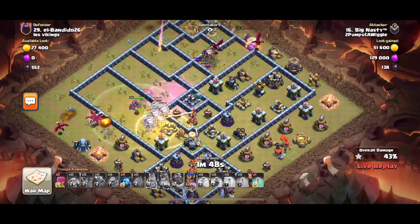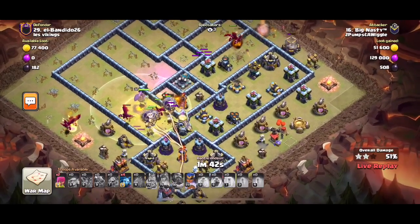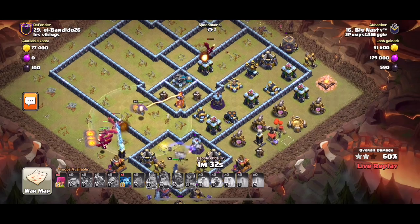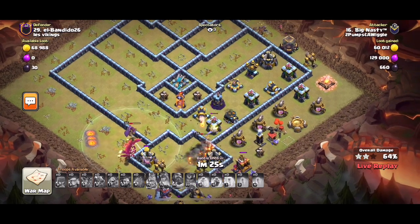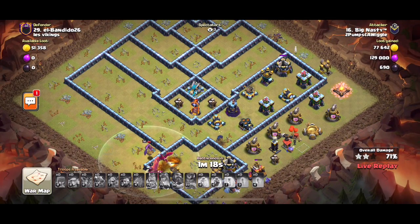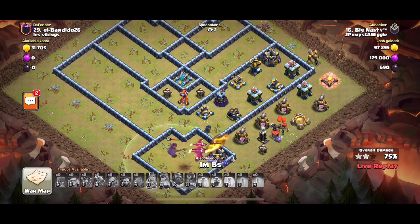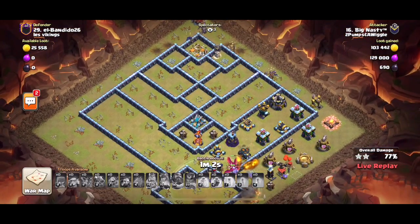Today we're going to be talking about a new combo that is overpowered. It's called Blizzard Dragons, which is what nasty is using right now. Blizzard stands for blimp and wizard — more accurately the super wizard, which is one of the new troops in the game. It also combines the new invisibility spell, which makes both your troops and buildings invisible.